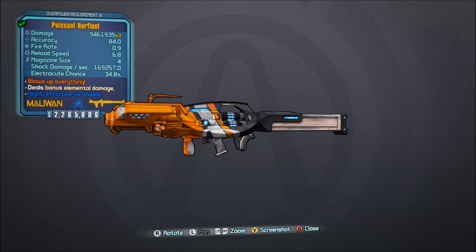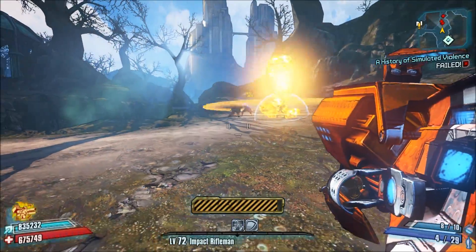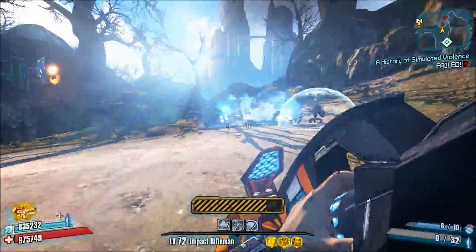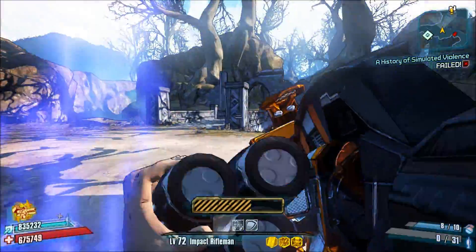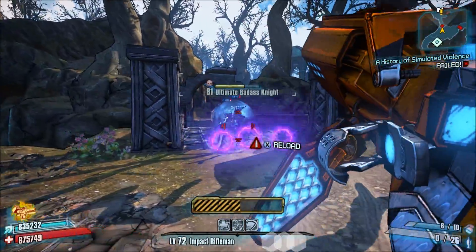Number 2, the Norfleet. This is the most powerful rocket launcher in the game. What it lacks in direct damage, it makes up for with its three E-Tech rockets of death and massive area of effect damage. It's hard to get, but shouldn't it be? After all, the Norfleet is easily one of the most powerful weapons in Borderlands 2.